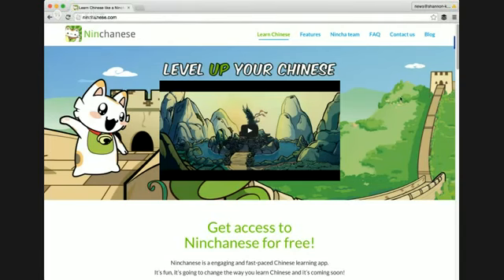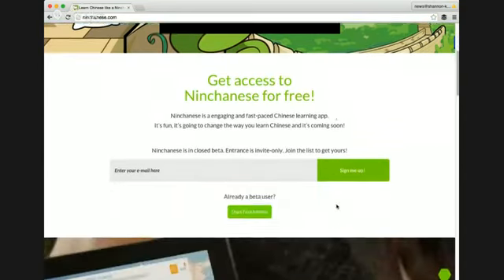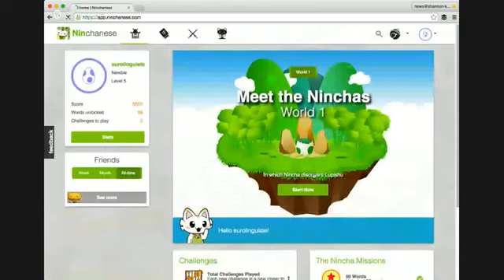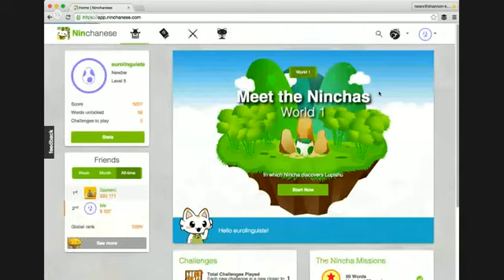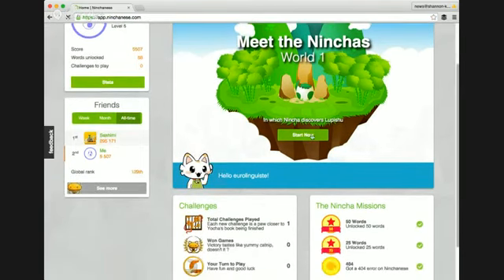As you can see, the graphics for this program are really quite beautiful. I'm going to go ahead and log in here, start in Chinese — this is my account. You can see I'm a newbie at level 5, my score, how many words I've unlocked, and how many challenges are ready for me to play. Let's go ahead and delve into this application — I'm going to say 'Start Now.'